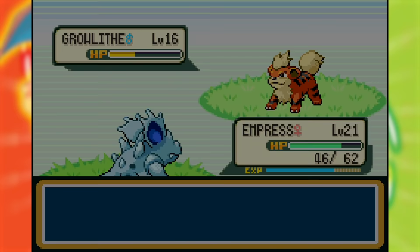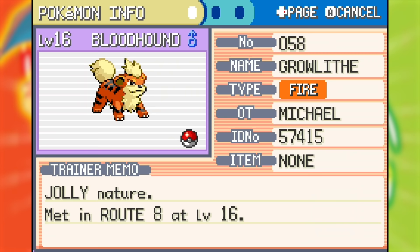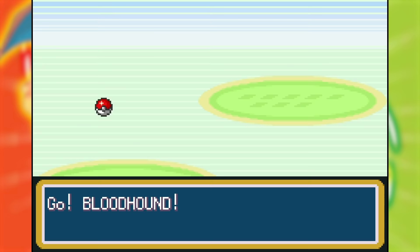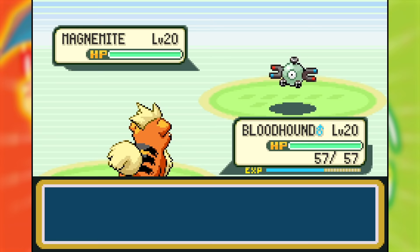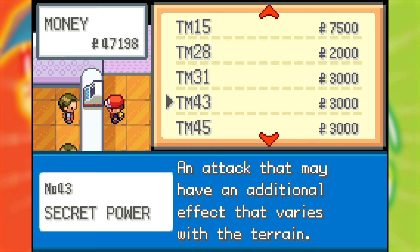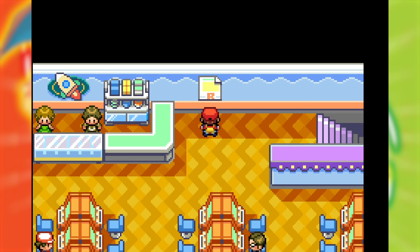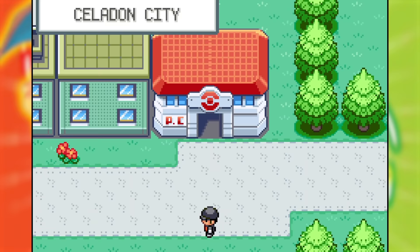I caught the Growlithe and due to its purpose being sniffing around to find things, I nicknamed it Bloodhound. It had a Jolly Nature, which was incredible for an Arcanine not using any special attacks. Unfortunately it didn't have a normal type attack and wouldn't get one until level 25 — Take Down. But then after a bit of switch training, I realized I could get the Secret Power TM at the department store in Celadon, a normal type move with varying secondary effects depending on the battle's location. I taught it to Bloodhound and used it as its main attack.